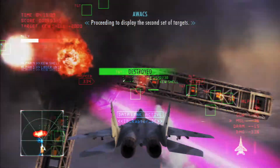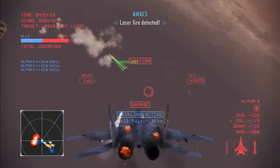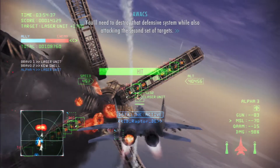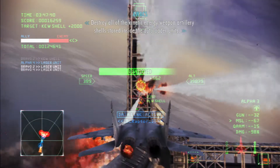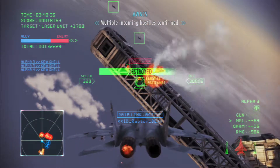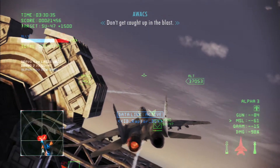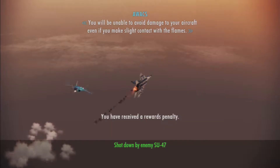Proceeding to display the second set of targets. What's going on? Laser fire detected. The military satellite's defensive system is now functioning. The leader should destroy that defensive system while also attacking the second set of targets. Destroy all the kinetic energy weapon parts — the shells stored inside the auto-loader units. Incoming hostiles confirmed. You will be unable to avoid damage to your aircraft even if you make slight contact with the blaze.